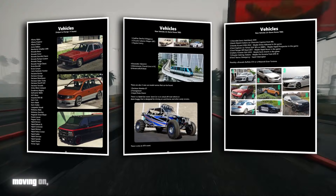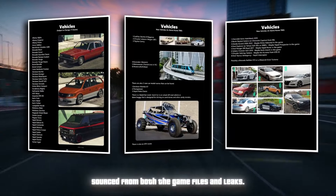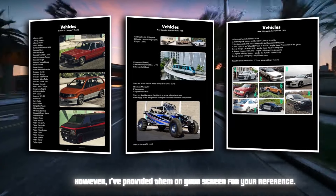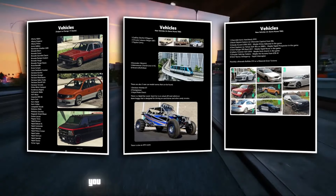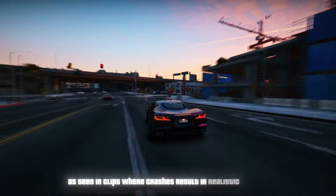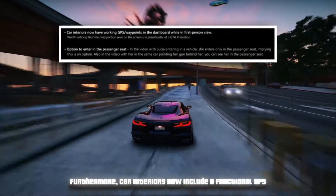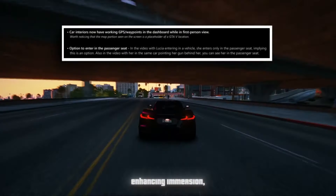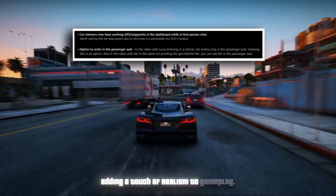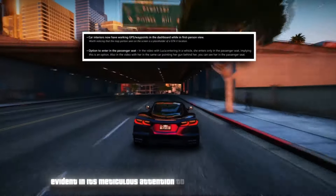We have an extensive list of every confirmed vehicle slated to appear in GTA 6, sourced from both game files and leaks. The game features improved vehicle damage and handling — crashes result in realistic effects like splitting front fenders and bending car hoods. Car interiors now include a functional GPS and waypoint system enhancing immersion, especially in first-person driving. Players also have the option to enter a car from the passenger seat, adding a touch of realism. These details highlight GTA 6's commitment to intricate design elements and meticulous attention to detail throughout the game.